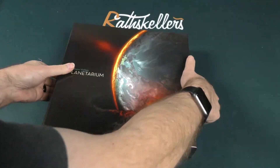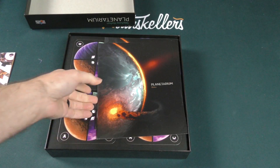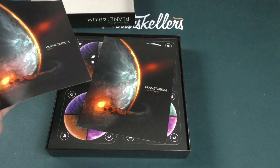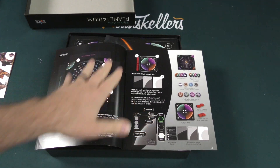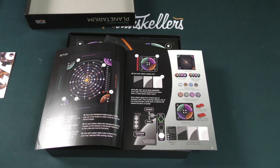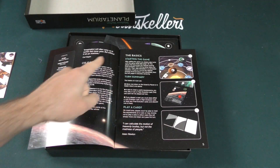Let's take a look inside the box and get an idea about the rest of the components. Here we see our rule book. Let's take a quick gander at that. We've got our illustrated setup here, our guide to set the game up. The basics.